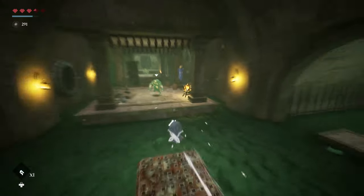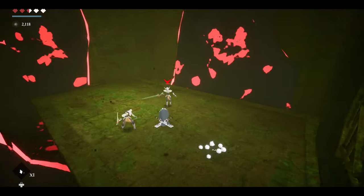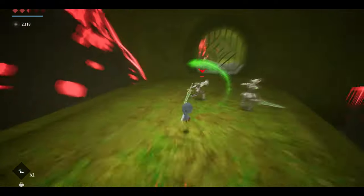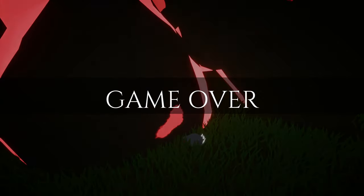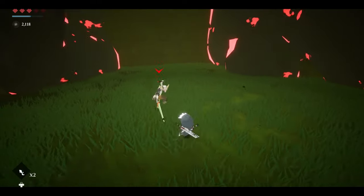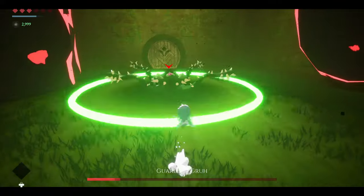When you aren't dodging spike traps or pits full of cryptidus, you'll be strafing and zipping around shadowy creatures looking to tear you to pieces. Your character can slice and dice with dual swords, but don't expect to be able to take many hits in return. Since your shield uses mana and doesn't last long, the best defense usually turns out to be moving quickly to avoid getting hit altogether.